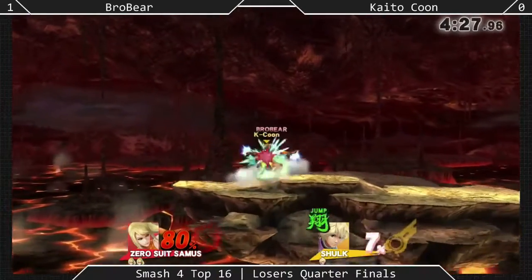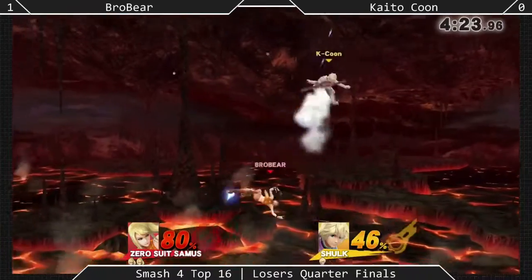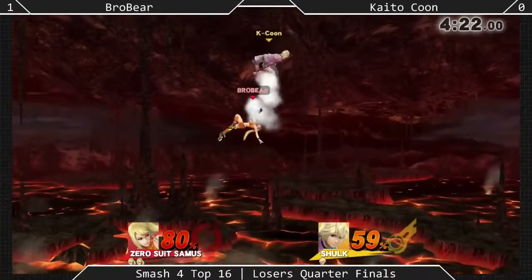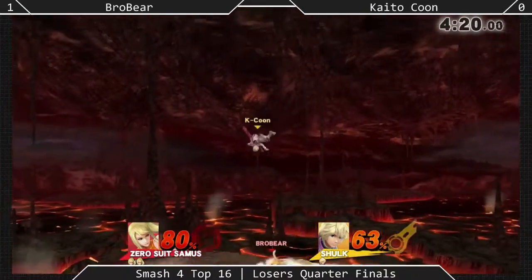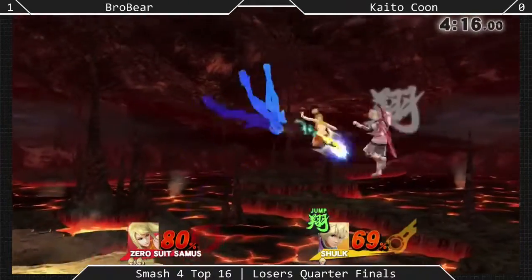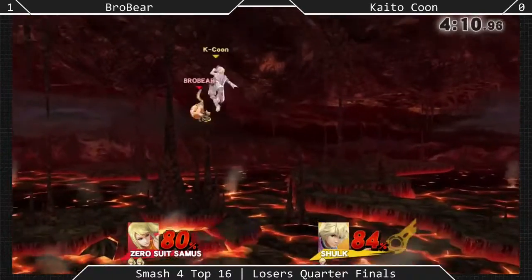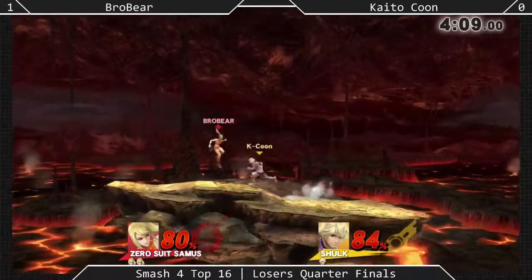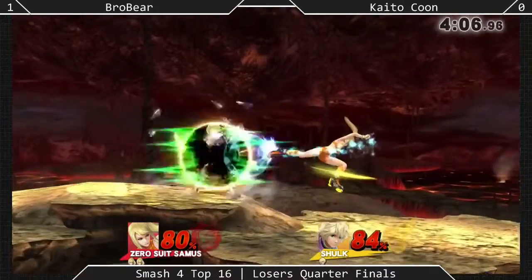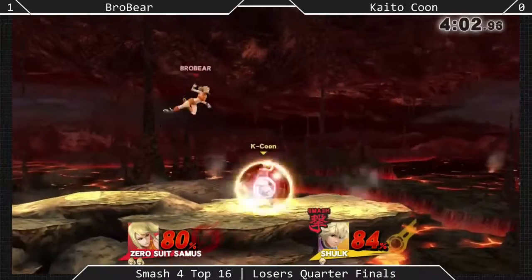Brobear actually will DI out of it — whoa! There's too much happening! Is he gonna make it? Not quite enough. Did you see the Power Vision, but then the up smash still hit him out of it? There were so many hitboxes in the up smash. Brobear did such a great job DI-ing out of the hyper smash down throw.